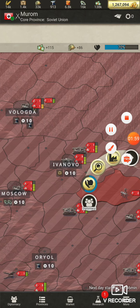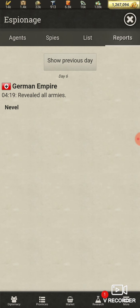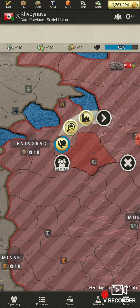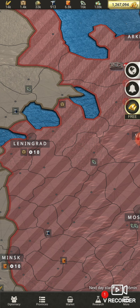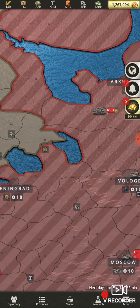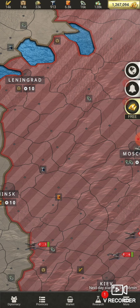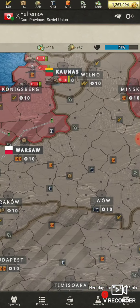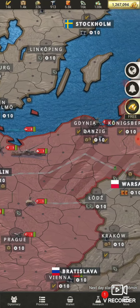I can put these spies anywhere in any of his land. As long as he still controls that land at day change, there's a high probability — a chance — that I get a reveal all. I recommend putting all five in one territory. After this video I'll move them so he doesn't know the exact location.